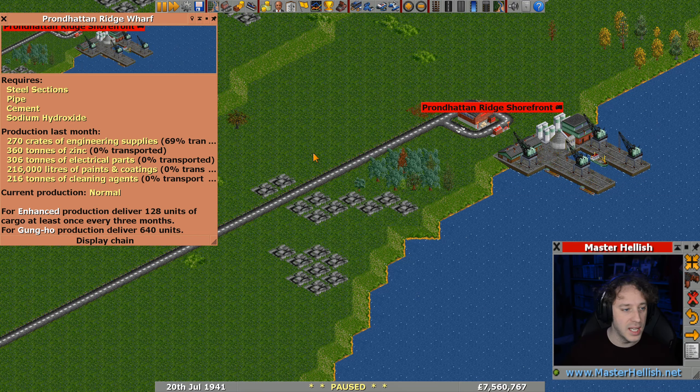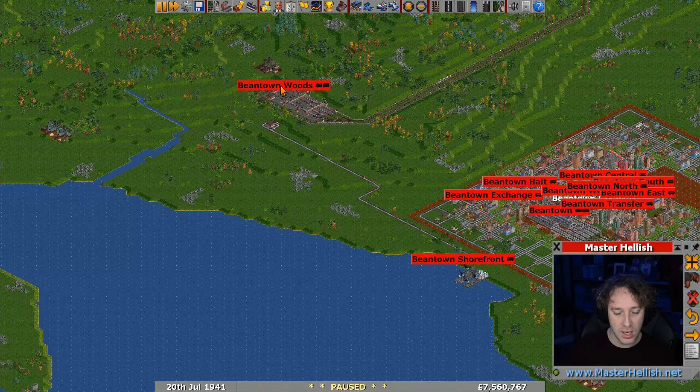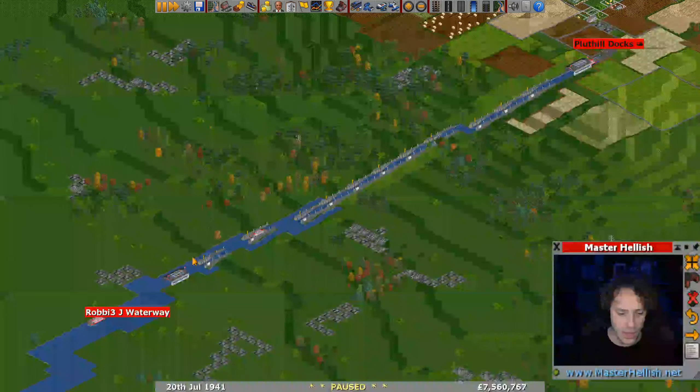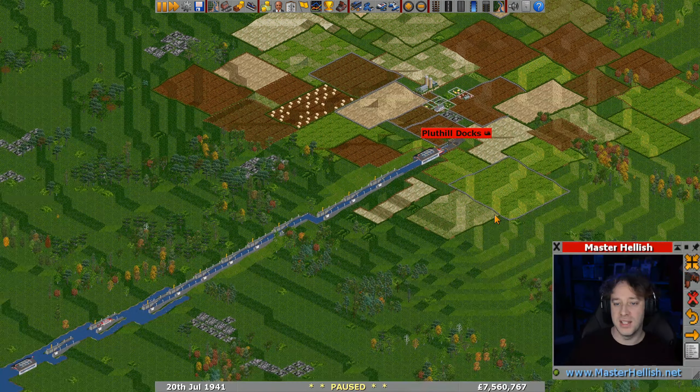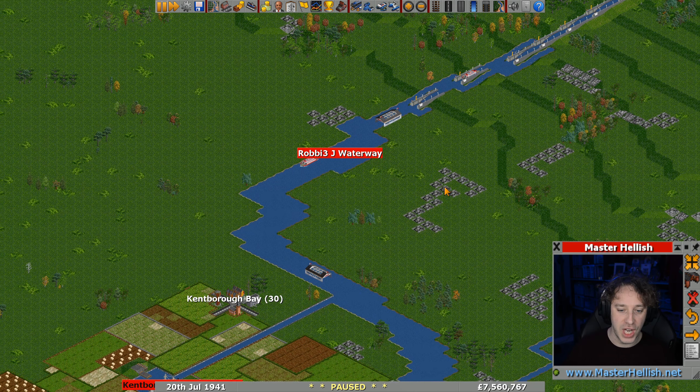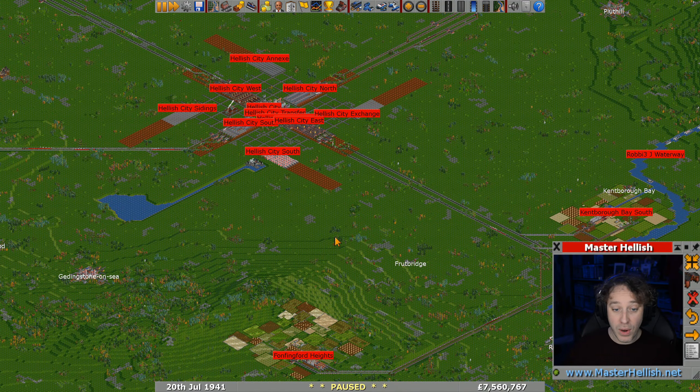We also upgraded the trains to be longer, put a perimeter around both of our two big cities and blocked off the area so the game can't place new industries. We connected up the second wharf to our other coal mines, so we now have two coal mines set up. We also set up a canal system with loads of locks to get farm supplies down — most of you voted for boats, trucks, or trains, we spun the wheel and boats landed anyway, so we've got boats going up and down named the Robbie J Waterway after one of our viewer plus subscribers.